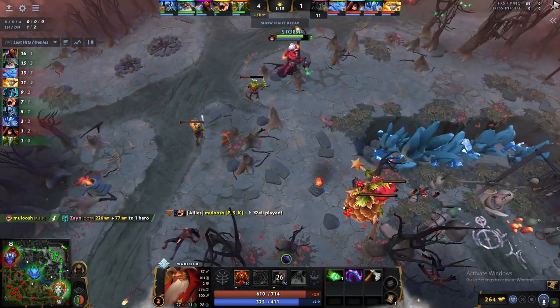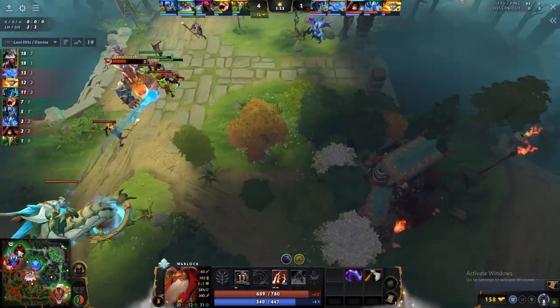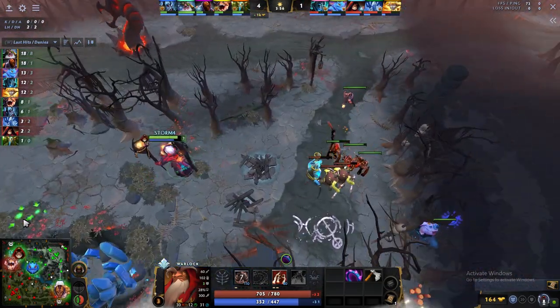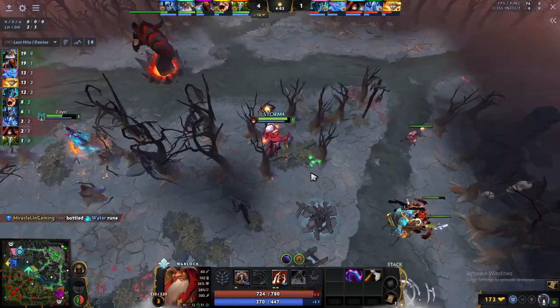I highly recommend that if you're not an expert at pulling, just block the hard camp — it's highly advisable. I'm very experienced at pulling so I don't block it, but do this at your own risk.